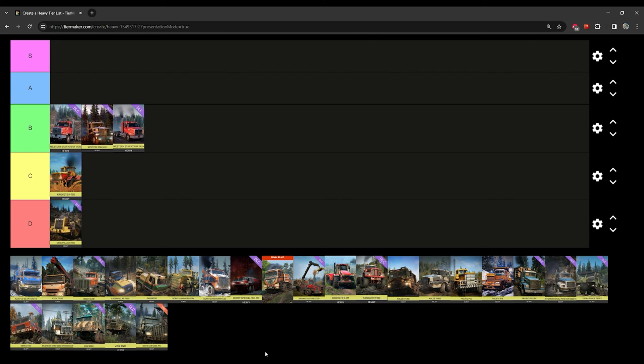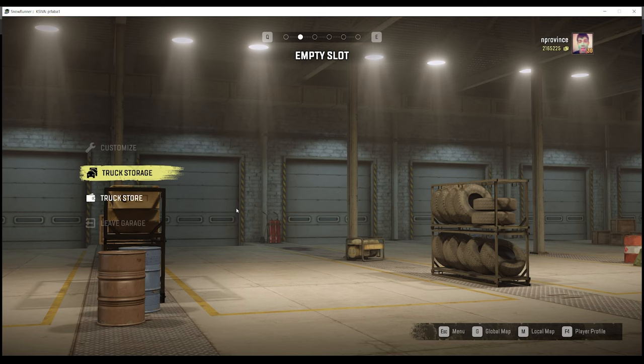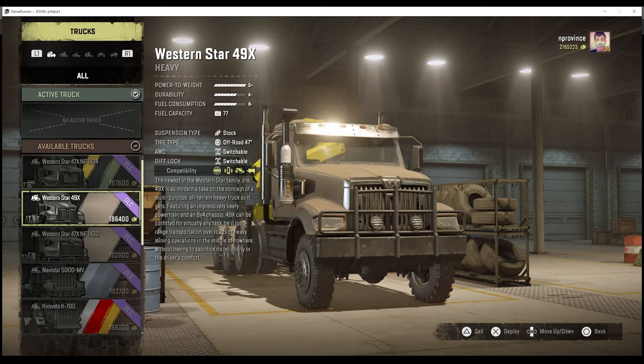Let's talk about the Navistar. Last time I ranked it as a strong B and it kind of stays there. I did move the 1430 up a bit because I think the 1430 is exceptional, but the Navistar is a very good prime mover.